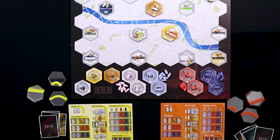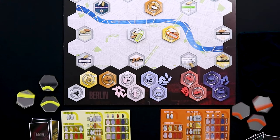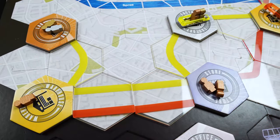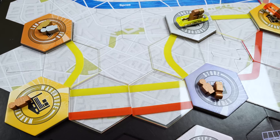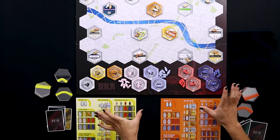In Maglev Metro we are all building a magnetic levitation metro. We're either doing that in Berlin or in Manhattan, and there's going to be a whole different range of getting points to demonstrate that you're going to be the most effective and efficient metro coordinator or project manager. We're going to be building tracks, connecting different stations, and the main thing is picking up passengers and delivering them to the station that they belong to. We are demonstrating the Berlin board here.